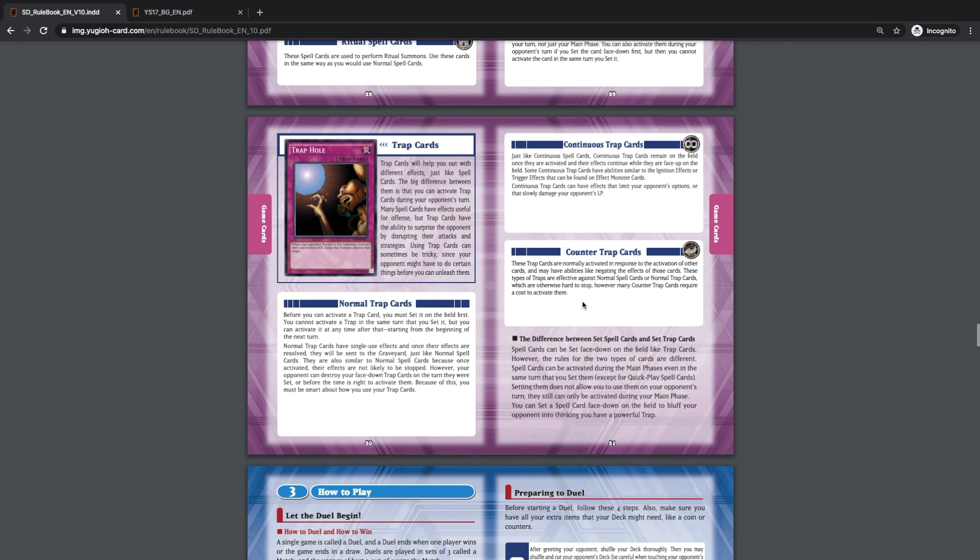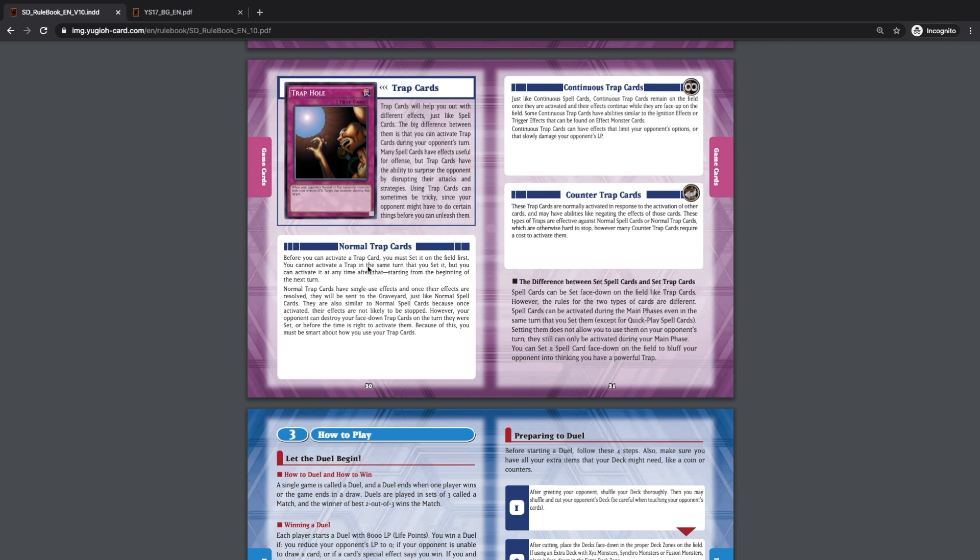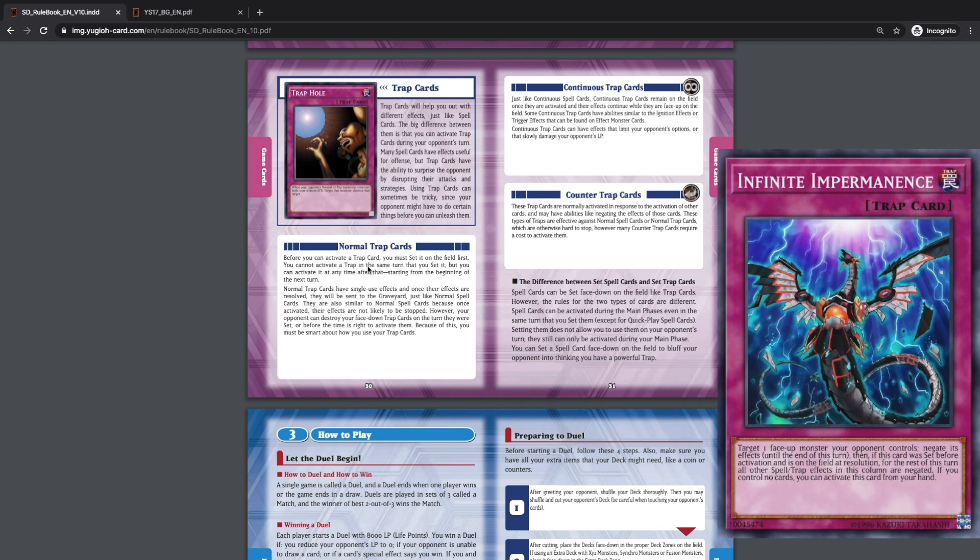Trap cards are similar but must be set before you can activate them. They can help with different effects just like spell cards, but the biggest difference is that you can activate pretty much all trap cards during your opponent's turn. Trap cards aren't played as much anymore because setting them makes them a lot slower. There are some trap cards you can activate under certain conditions without setting.